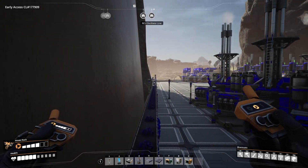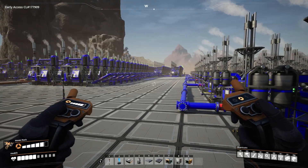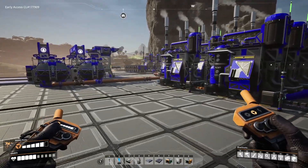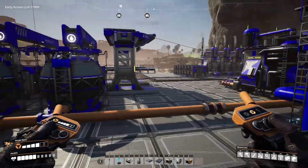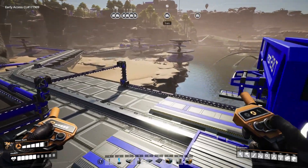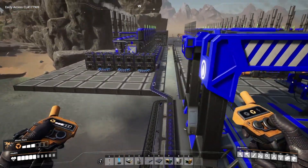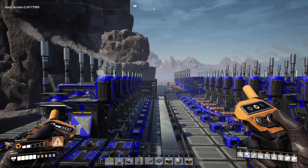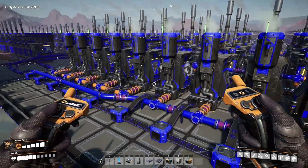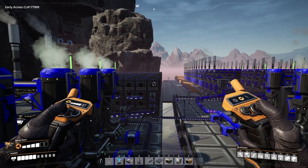I didn't point this out during the other episode, but I wiped out all those storage fluid buffers. The polymer is being belted over - had to go up and over to avoid the train - and belted it into this big storage array with all the other polymer resin coming out of these 10 refineries. A total of 400 polymer resin per minute going into that storage container.